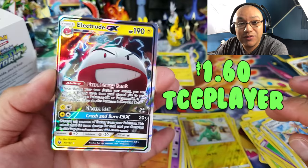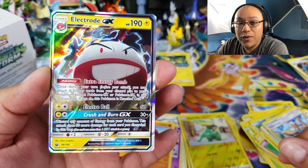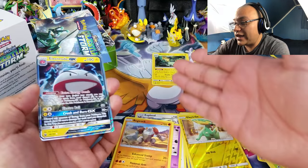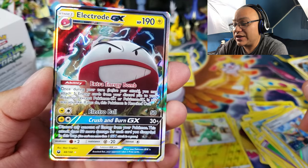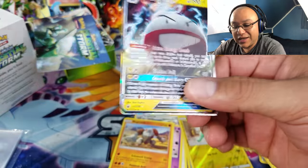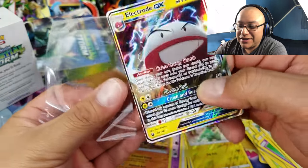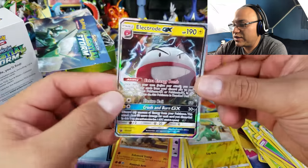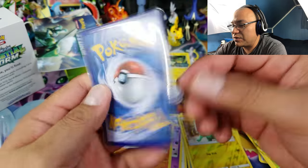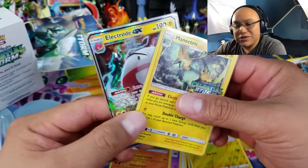I tell you what — this build-and-battle pack was very very strong. If this had happened during a pre-release I probably would have won every single game, because we have all the Lightning support including Manetric and then we have the Electrode GX. That is not bad to get one good GX ultra rare out of a build-and-battle pack. I'm not sure how much this card goes for now — it probably dropped in price, but we did get an awesome Manetric which I believe I needed for my set.